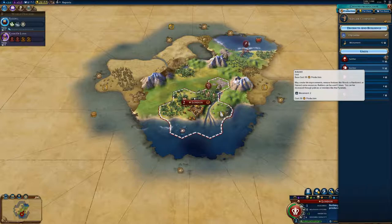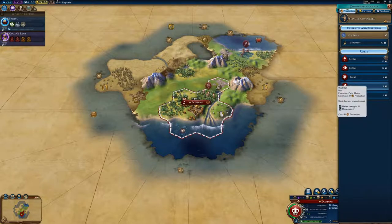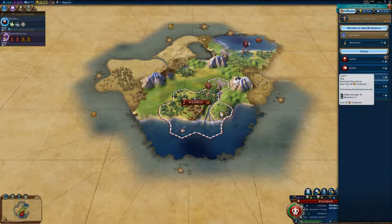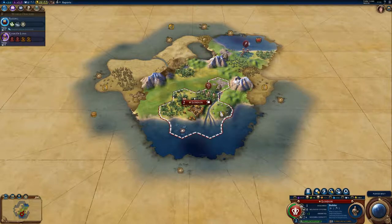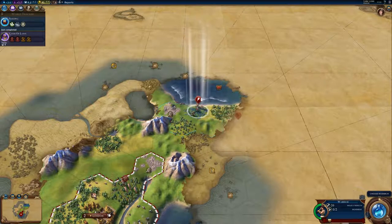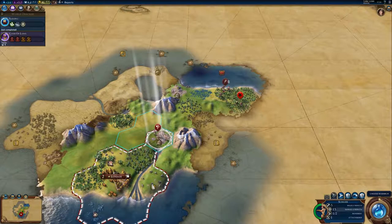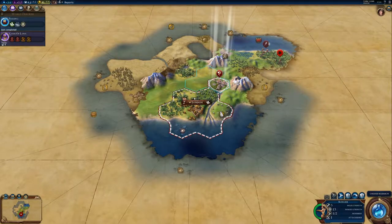I'm going to get sailing in a turn and then I want to build a ship, but I could go build — builders take ten turns. Let's start a builder because I will need a builder, and then we'll switch out. Because I want to get sailing going. Let's get my slinger up there. Let's change my production — let's go galley.